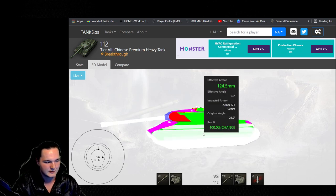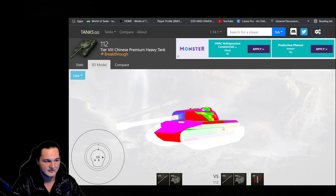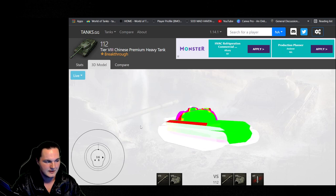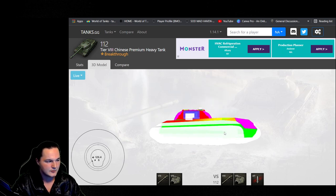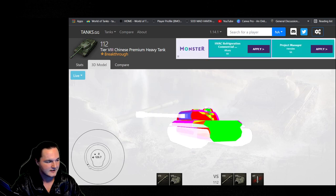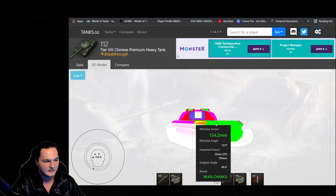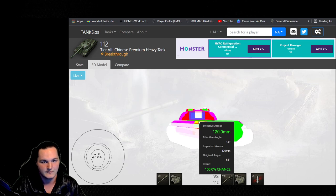The side armor in this tank — we're looking at 100 millimeters all along the side. This thing is a side scraper. You can reverse side scrape, and to give you an idea of the angle — you do have to kind of overexpose to get all that gun depression, but if you just want to get out there to take shots on a couple of targets. This would be about the angle if you want to reverse side scrape. They can't overmatch your top armor, so please keep that in mind. Just be a little bit careful when you reverse side scrape.